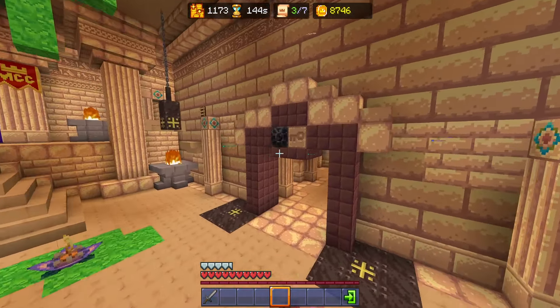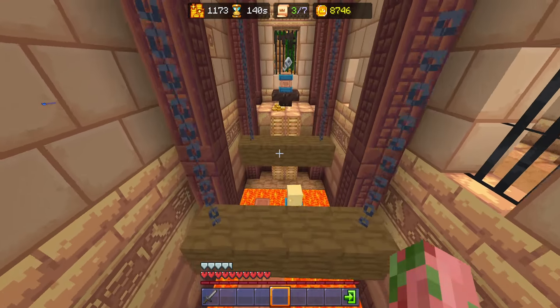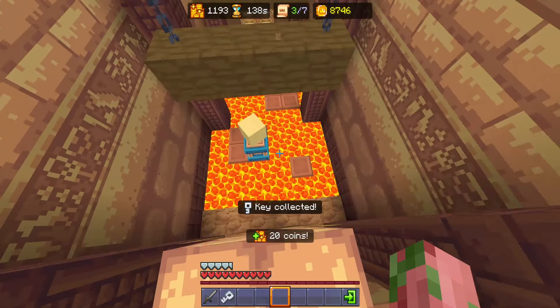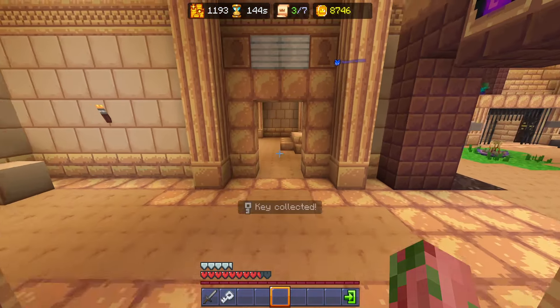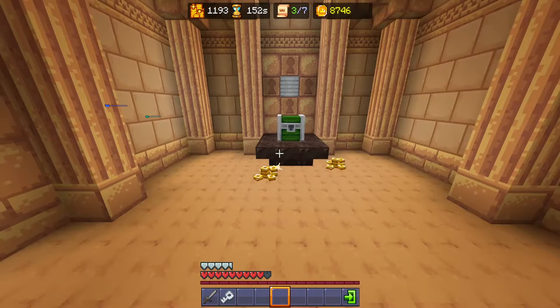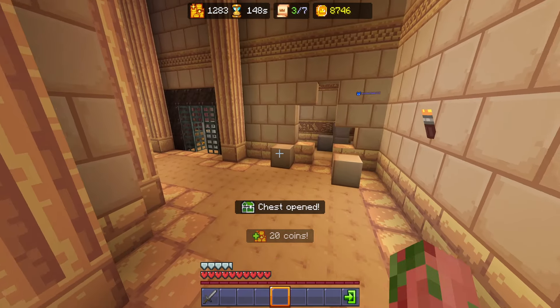Now we're going to head out to the left doorway, which is this one right here. As soon as you get in here, you need to head left — we're going to jump across this, grab our key, jump down, and try not to fall into lava. You need that iron key immediately. You're going to jump in here, get that sand, two golds and a chest, and then we're going to head down the corridor.